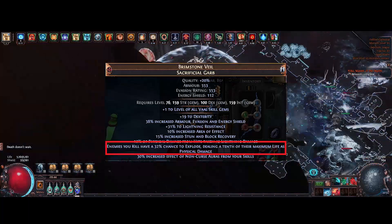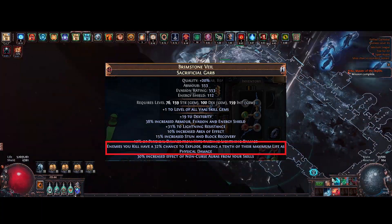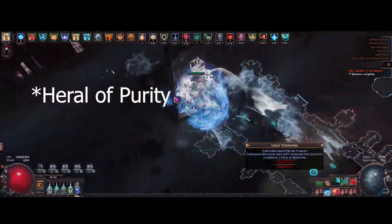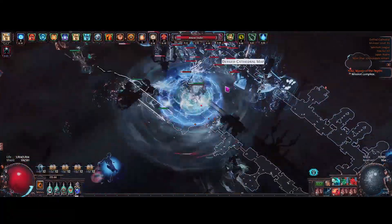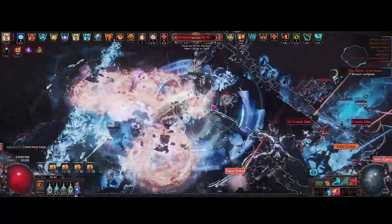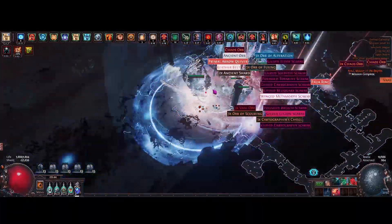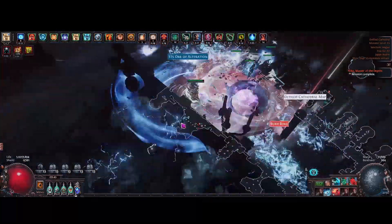The physical explosion is without a doubt the best explosion in the game because you can convert it to different damage types — mainly cold. In this case we're scaling the physical damage part of the explosion with Herald of Ash, then all that damage gets converted to cold and scaled by Herald of Ice and our Hatred aura. We are kind of double dipping on the explosion — that's why physical explosions are always going to be the best, because you can scale them two times instead of just once.